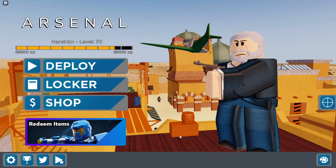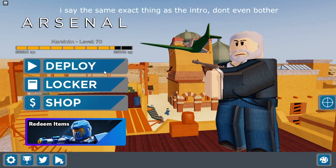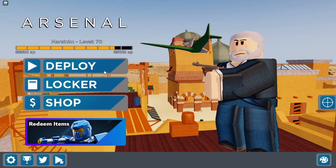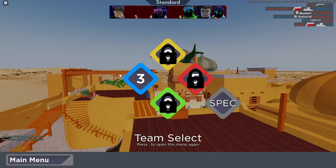But anyways, as you saw from the title and the beginning of the video, today we are doing a no jump challenge on Arsenal. So basically the ground rules are: if I press the spacebar once, the video will abruptly end and cut into a funny intro. So yeah, let's get started, shall we?